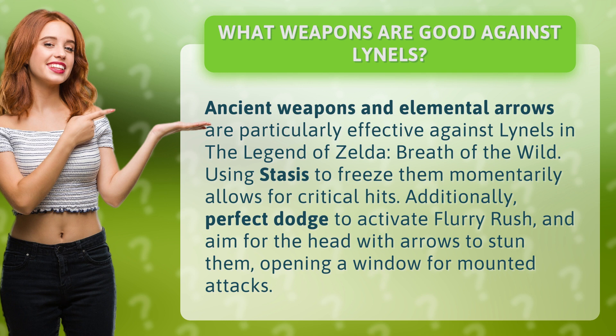Using stasis to freeze them momentarily allows for critical hits. Additionally, perfect dodge to activate flurry rush, and aim for the head with arrows to stun them, opening a window for mounted attacks.